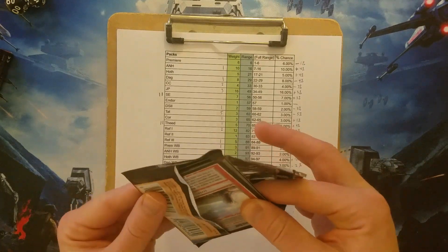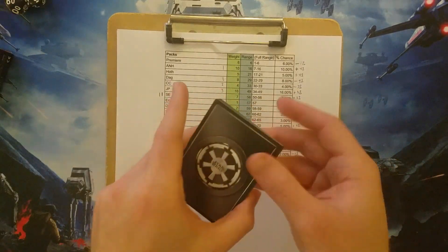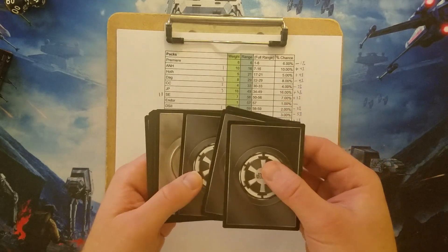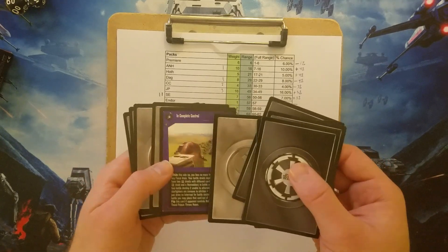Almost got these guys out. There we go. Five Dark Side cards in the back. Plus — is that five? Yeah. So that one, they snuck in there — that's a Dark Side card.